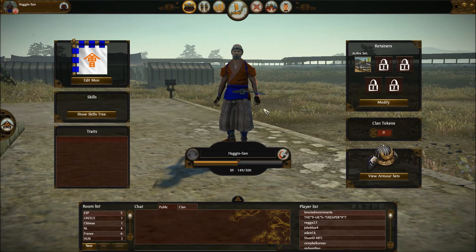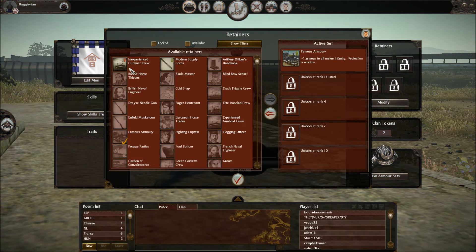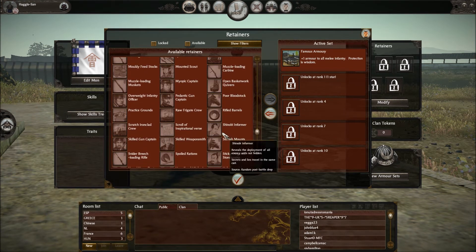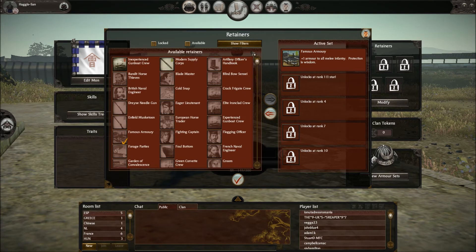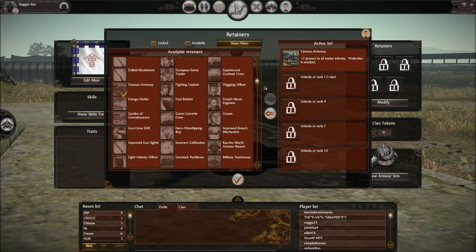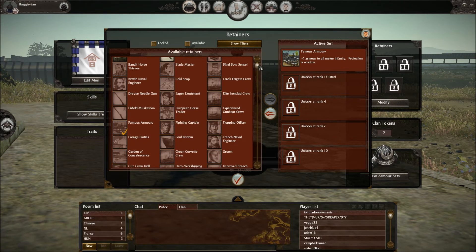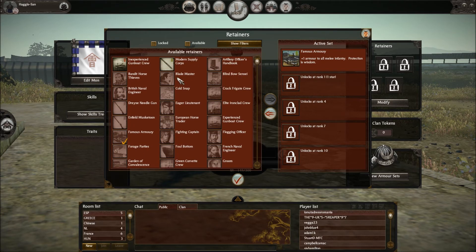Welcome back to my Follow the Samurai starting videos. We're going to be covering retainers in this video. Let's have a look at them. There are some original ones like Shinobi Informer and Blindbow Sensei, and you still have some of the core Shogun retainers, but there are new ones to facilitate the new type of warfare with matchlocks and the new naval battles.